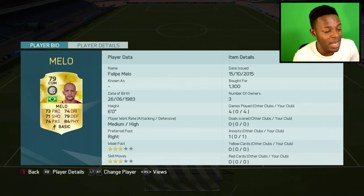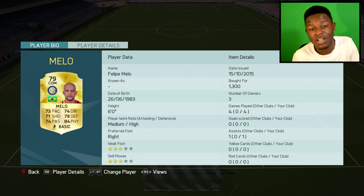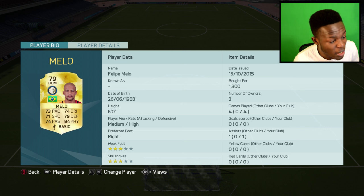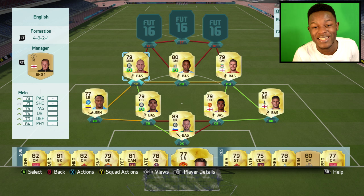Finally in midfield, we have Melo — I'm playing him as a CDM, though probably should have changed him to a CM. He's another big midfielder at 6 foot, 73 pace, 84 physical, 79 defending. Only cost me 1.3k coins and he's another midfielder without a stat lower than 70.